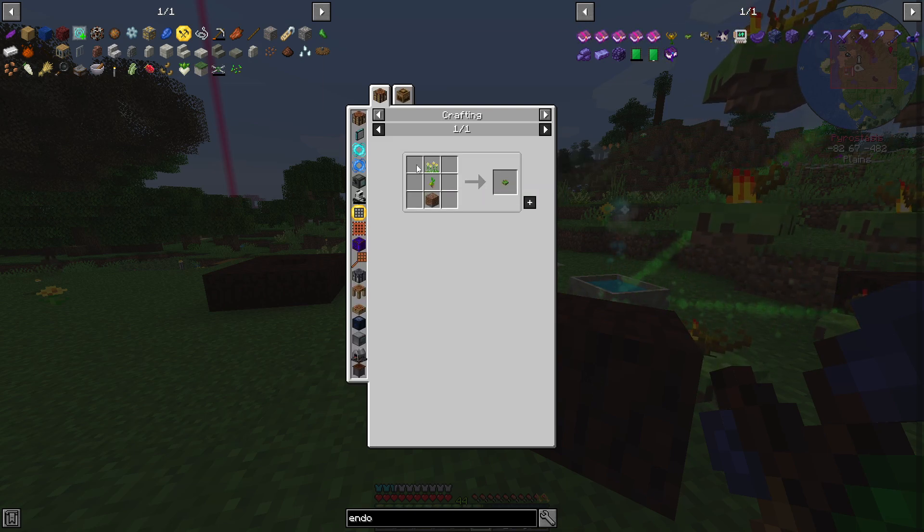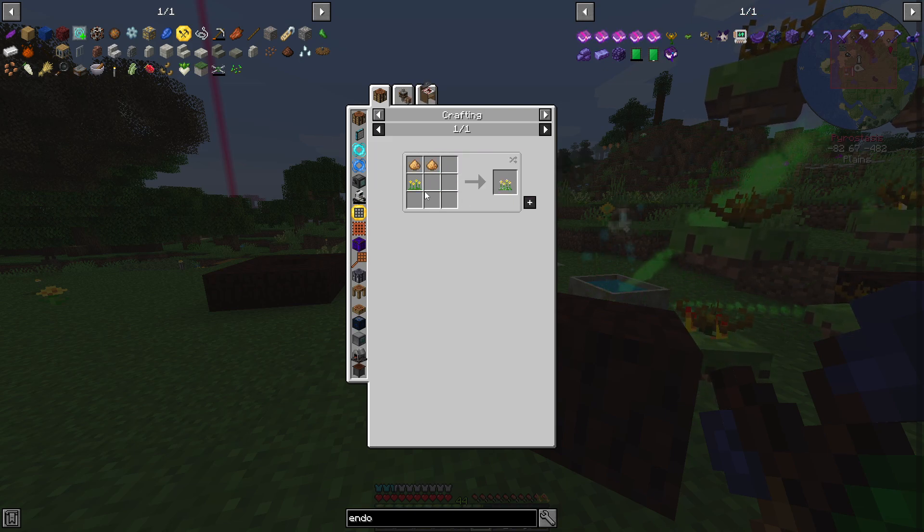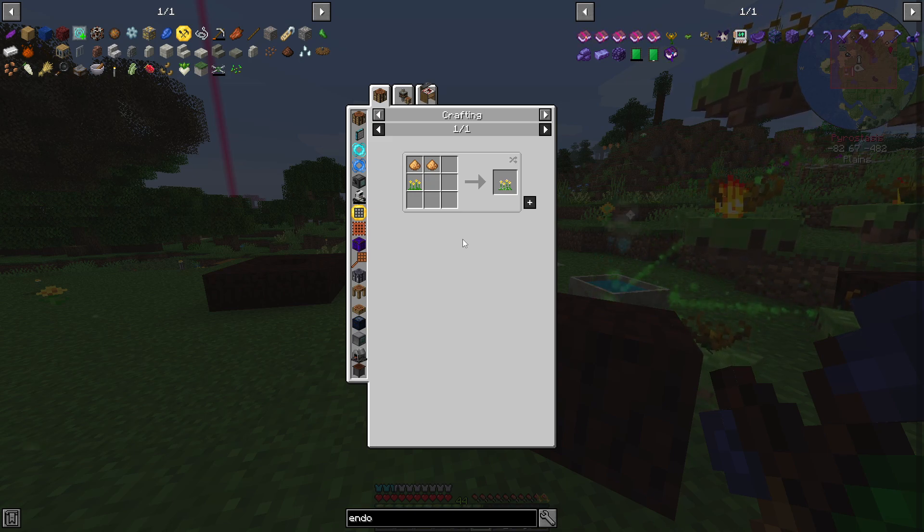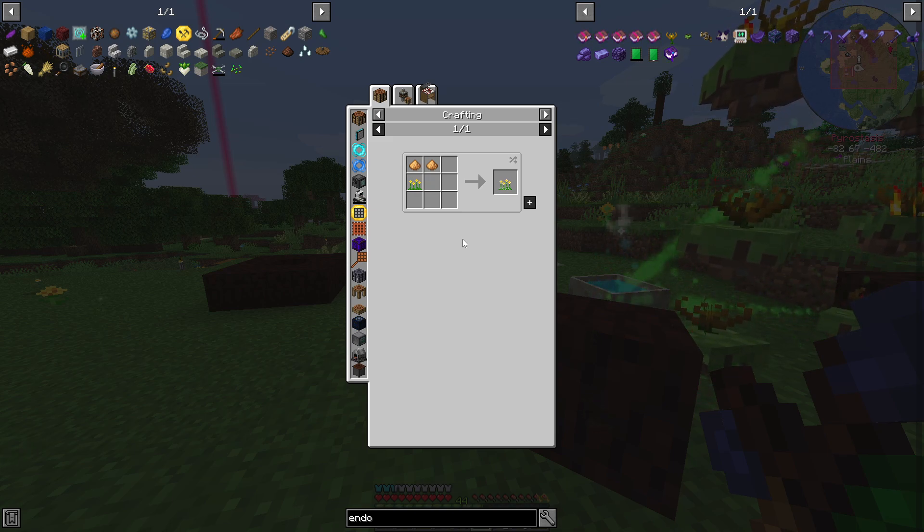Once you have that, you need to make Glimmering Plants. Now only some of the plants can be Glimmering, but you can use any of the Glimmering Plants.